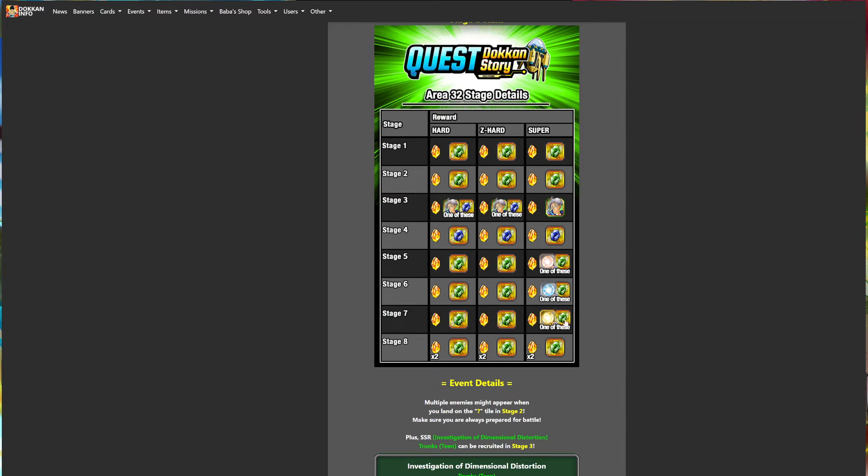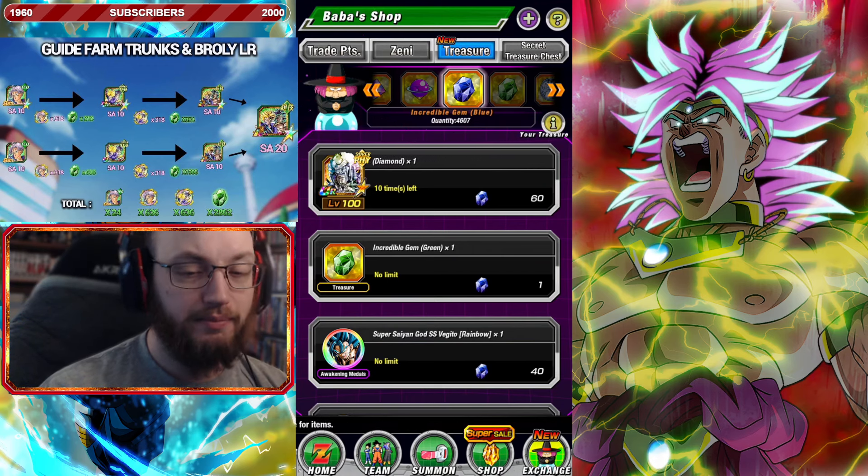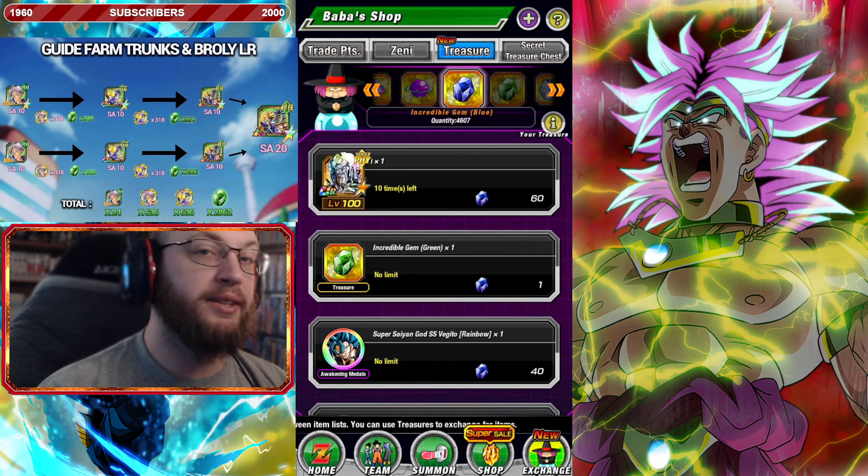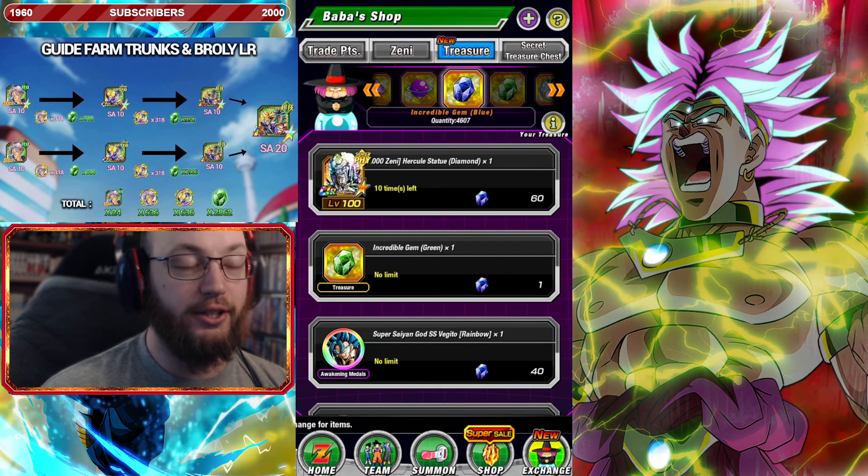Each one of these stages can also drop a good healthy amount of green gems. I would suggest doing your normal grind for link skills. It's gonna still be a grind - if you haven't gotten anywhere near this amount of green gems, it could definitely take you a while to get to that point. But it is free, so take your time with it. He's not a mandatory unit by any means. Also keep in mind that you do have the ability to exchange your blue gems for green gems. In the Baba Shop you can exchange your blue gems for green gems - don't think that you're wasting time grinding blue gems, it helps you out either way into this kind of a grind.